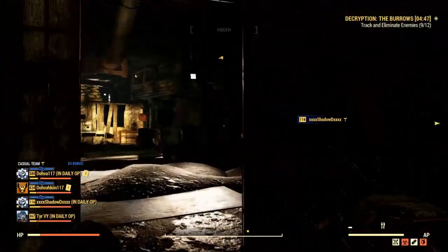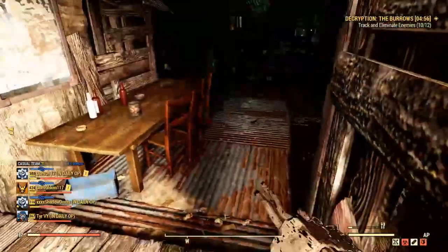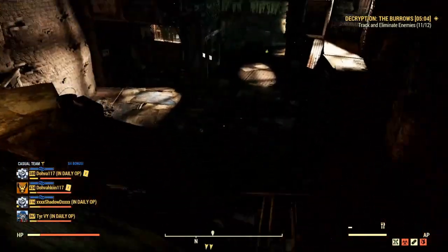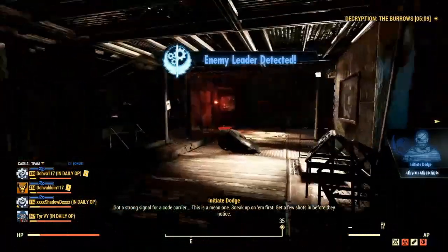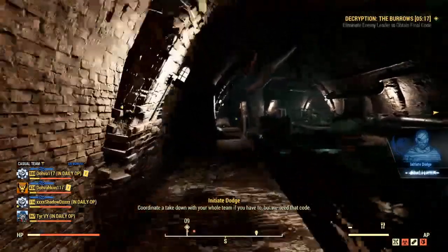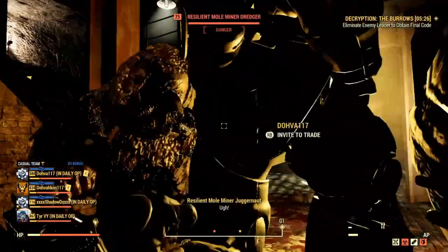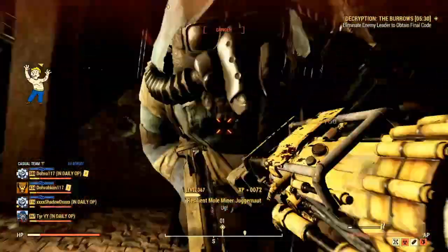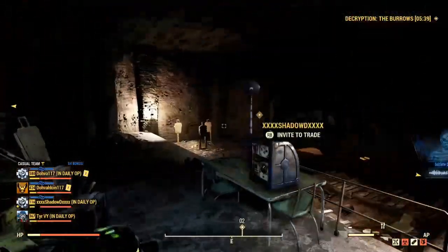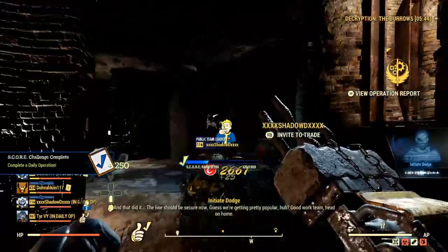Now let's take a second to talk about Daily Ops and this build's performance in that mode. This build's ability to perform in Daily Ops is fantastic for both game modes — be that Encryption or Uplink. Since the build can be customized to become either a stealth melee build or a tank melee build, you can perform fantastically in both. The strategy for Uplink is simple: get to the uplink as fast as possible and tank the damage while you're in the circle — rinse and repeat until you get to the end boss, then unleash hell. For Encryption, you're encouraged to take it slower and use stealth to your advantage, complete the objectives without being detected, locate and assassinate the code carriers, then repeat until you face the boss. This build can perform very well in both Daily Ops game modes, and I'm betting it will perform well in future game modes too.